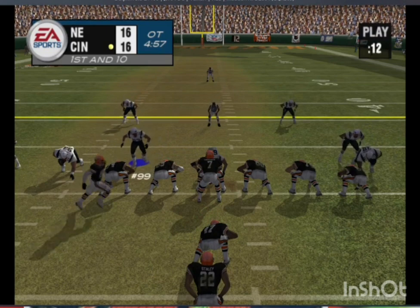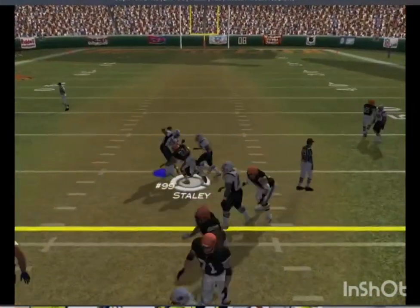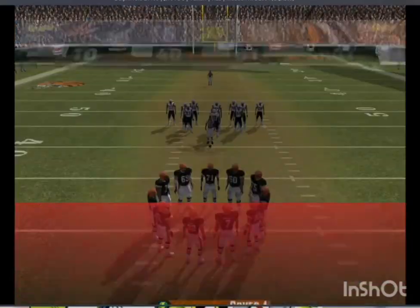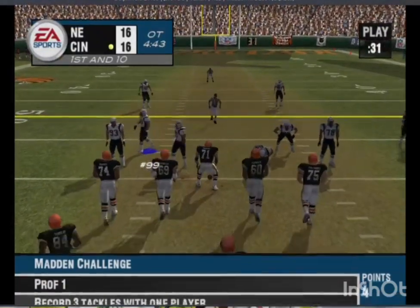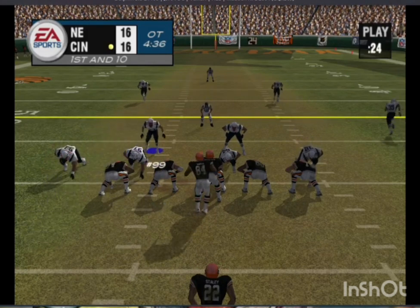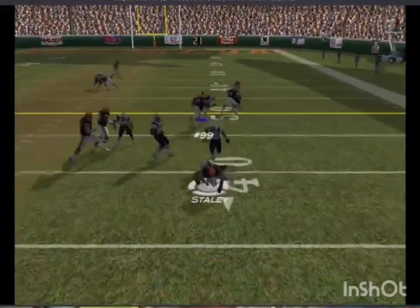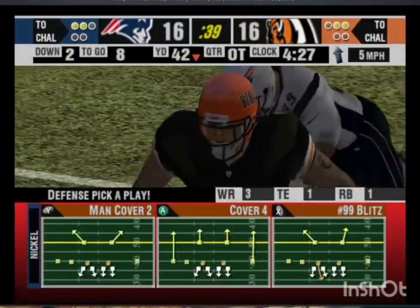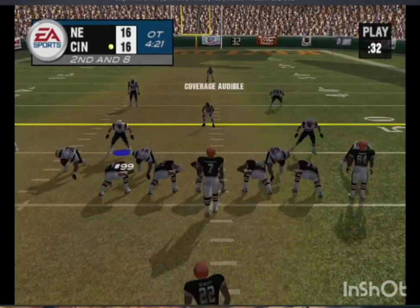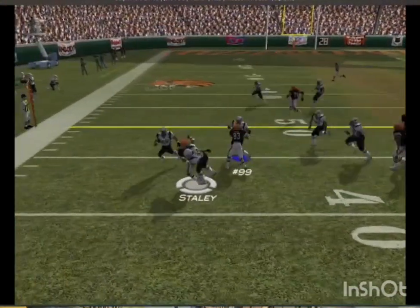The Bengals using motion — handed it off to the back. Coming out of the nickel. Left push sets up using motion again, the corners giving a bit of a cushion. Give it to the halfback — stiff arm — and the back picks up about two on that carry. Second and eight coming up, ball on their own 42. The Patriots come out in a nickel package — gain of about one.